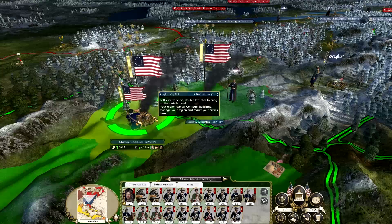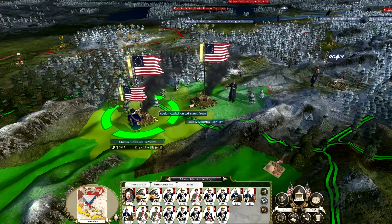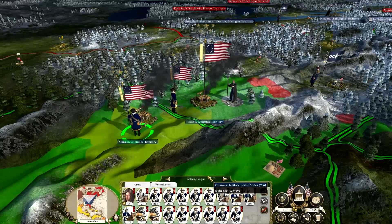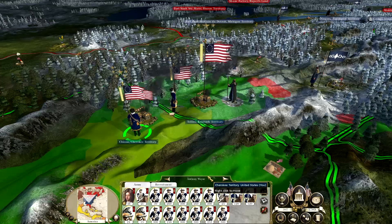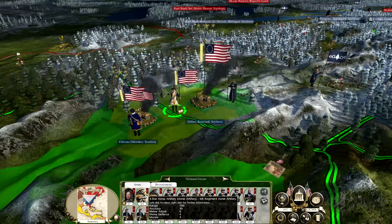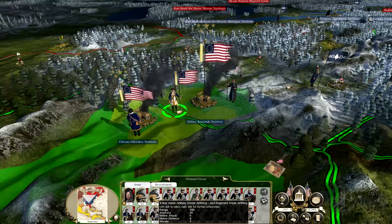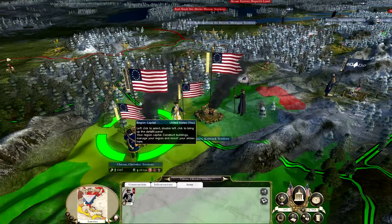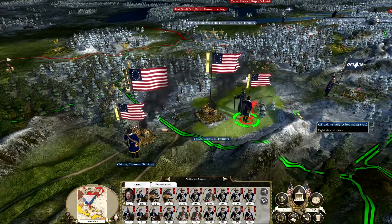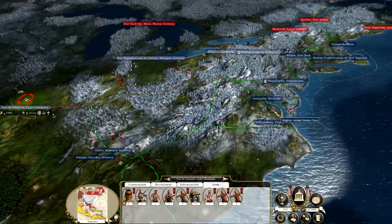Now we'll rally back up and we need to push against the other native faction. This seems to be my best army, so we'll rally back up once more. As long as these guys have a fair amount of decent veteran units now. We'll make them in command - two lots of cavalry, two lots of artillery. We probably want one more lot of cavalry. Upper Louisiana - we'll push against those settlements there.